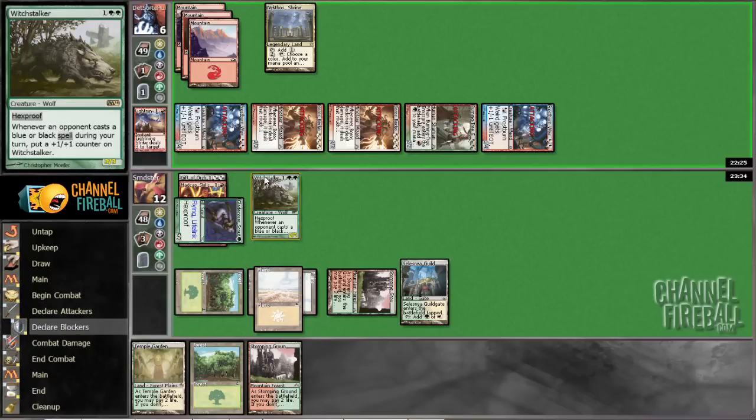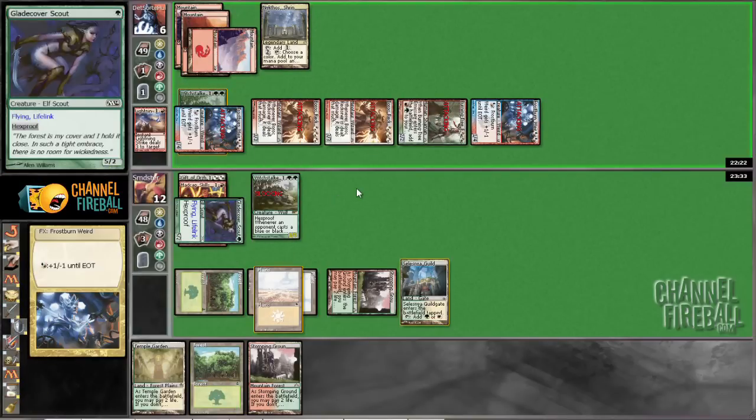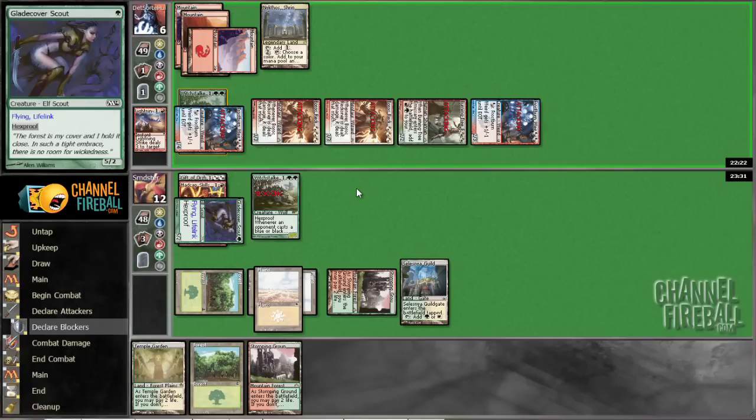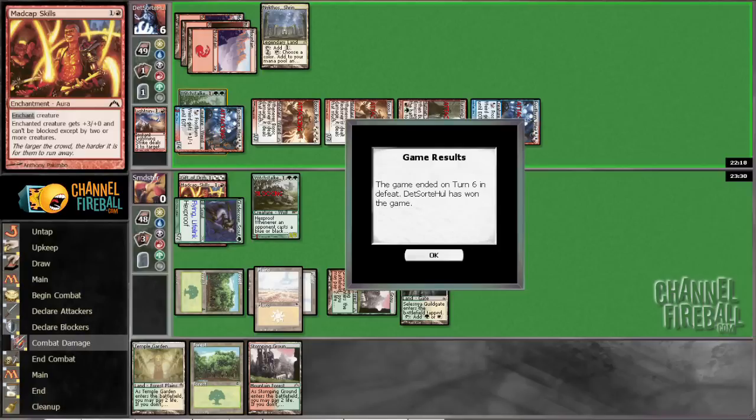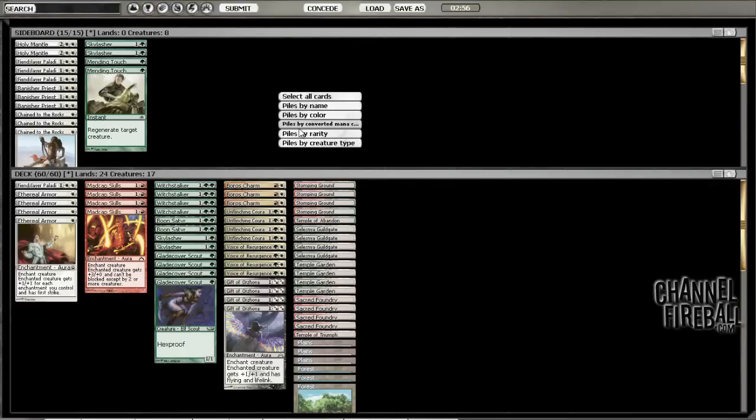Looks like he is not going to make a mistake. You could argue that we leave ourselves dead on board by doing this, but I can't think of a combination of cards we could draw that actually gets us out of the situation if we don't do this. We weren't even drawing the Pump Spell to make it lethal anyway.